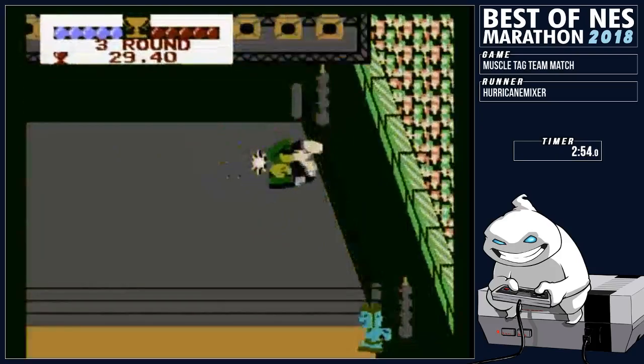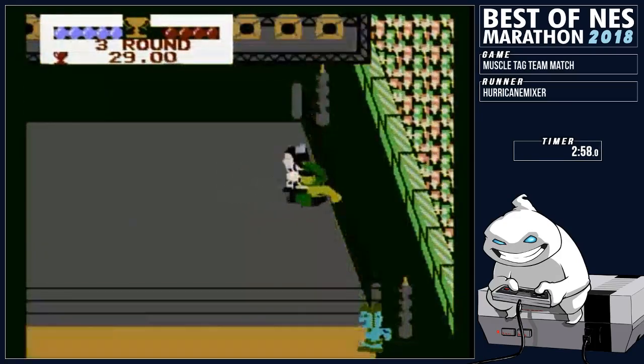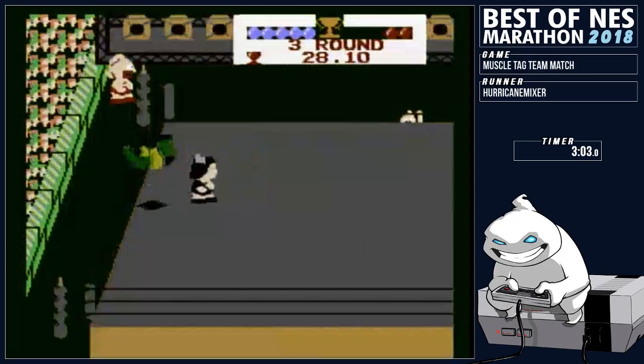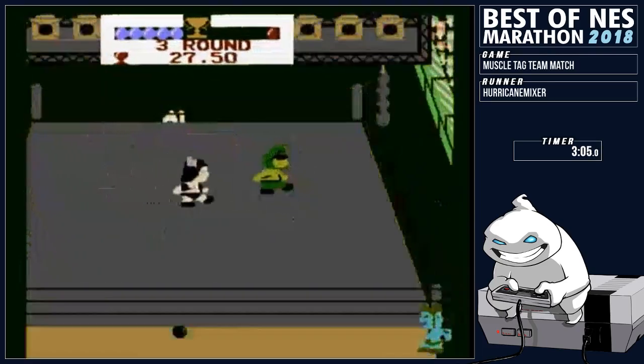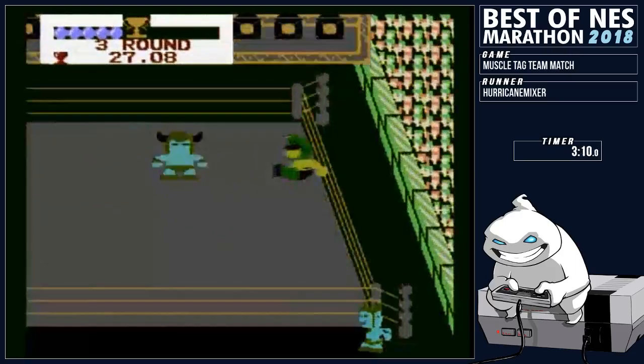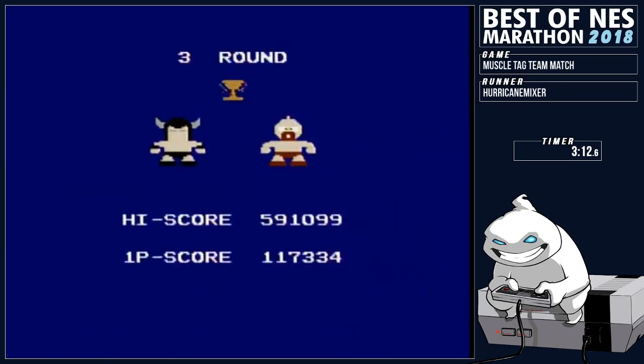We're going to be coming up on time soon. All it is is three loops — this is the championship match for the title. Dropkicks into suplexes, it's all we need. He's trying to escape — get out of here. And time is going to be on the victory screen. And time. World champ! World champ!